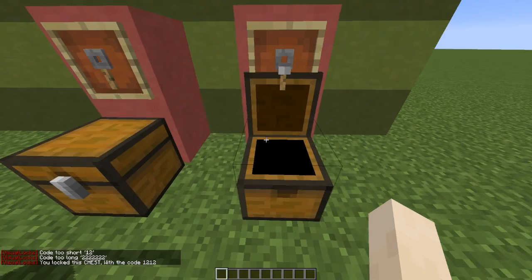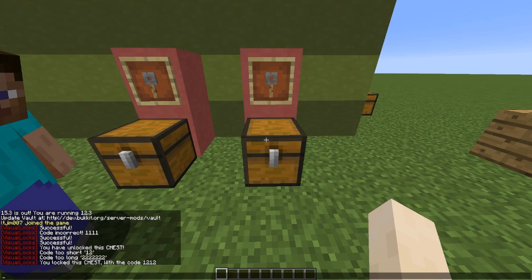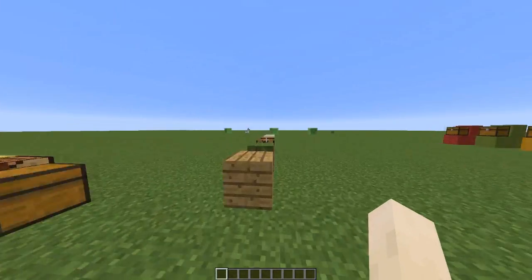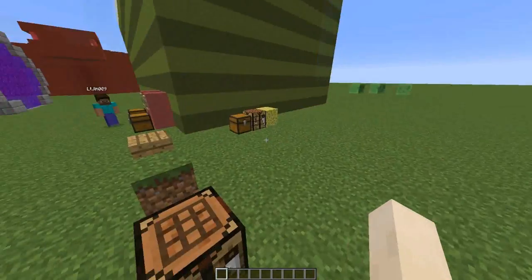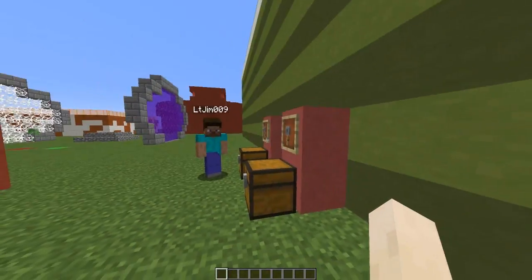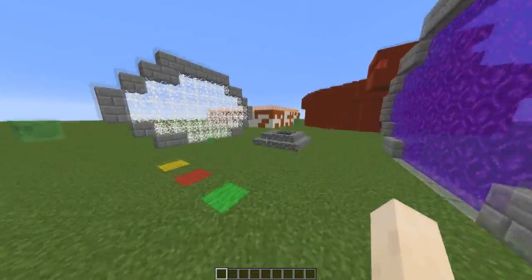So we're going to choose the code 1-2-1-2. There we go. If my other account tries to get in, he will have to put in the code, and obviously he doesn't know it so he can't get in. The good thing is I don't have to put it in every time because it's my chest and I locked it — so that's really cool.